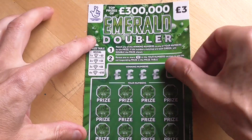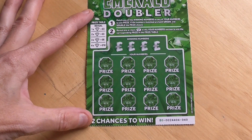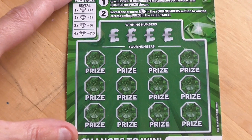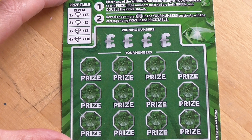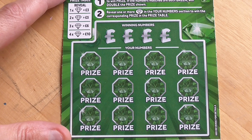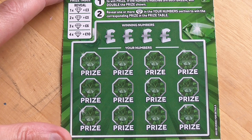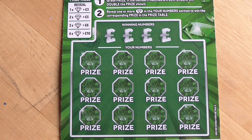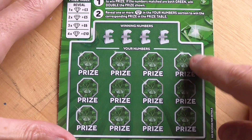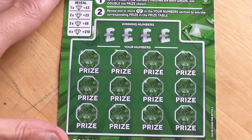Alright, so here we go. I'll get onto these — I think you'll have seen these before. You get one diamond, you get three pound; you get two, you win five; three, you get six; and four, you win ten. You've just got to match the winning numbers at the same time. Alright, so let's have a try.